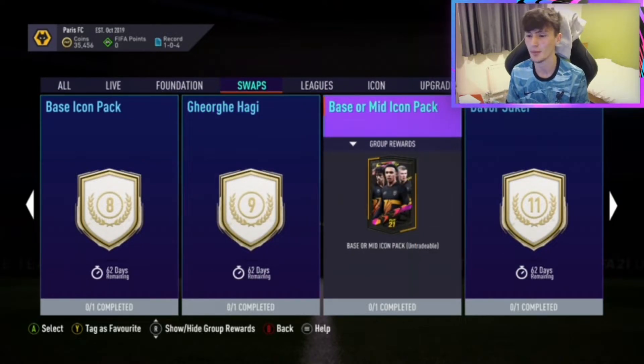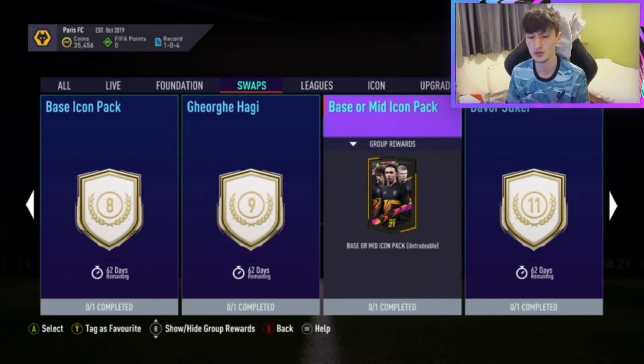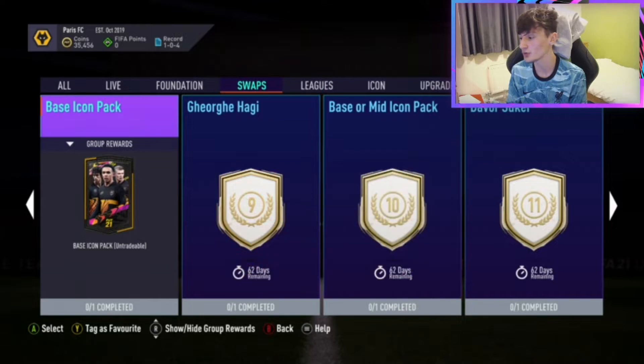Base or mid icon pack — so essentially you put an extra 2 tokens in and you have the chance of getting mid icons as well. If there wasn't the ultimate pack option I'd say that's probably decent. However, 10 tokens versus 10 ultimate packs — the real question, if anyone can confirm, is the ultimate pack one repeatable? If it's not repeatable then that argument kind of goes out the window, but you've definitely got to do the ultimate pack one for two tokens. That is probably the best one out there.